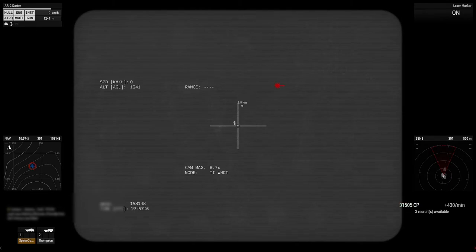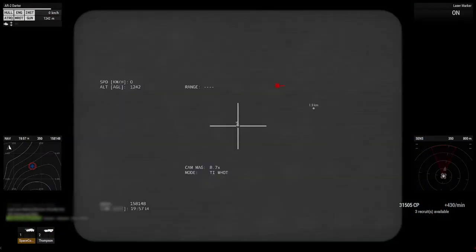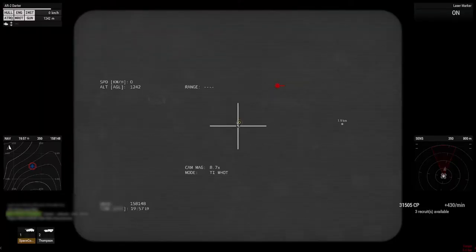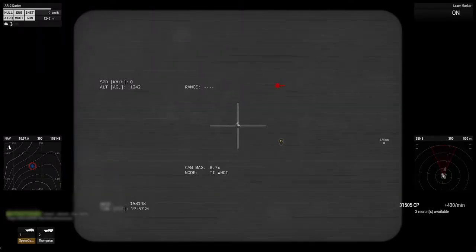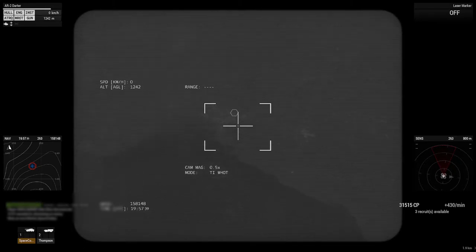Looks like we got a runner - let's see if we can tag him. Control-T on him, it's very hard. There we go - and then a single round is all he needs. That is a bad guy, that is a very dead bad guy. Bye bye bad guy. Control-T release, and then check the map - still clear.